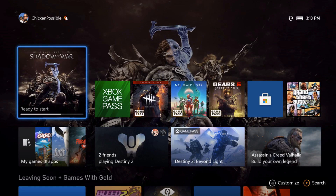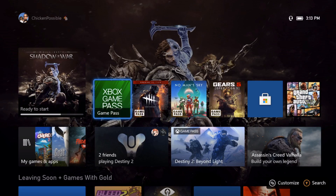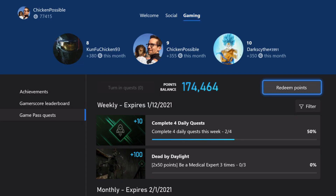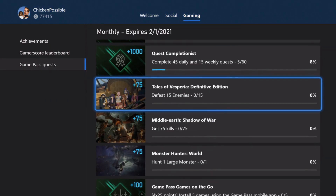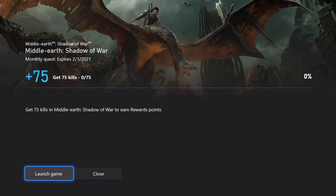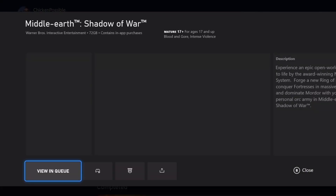Hey, what's up everybody? This is Chicken Possible with Rewards Hunter back with another Xbox Game Pass monthly quest guide. This time we've got a quest available for the game Middle Earth Shadow of War. It's worth 75 Microsoft Rewards points and we need to get 75 kills — one point per kill — and this is good through February 1st.